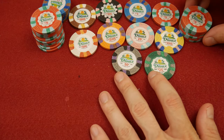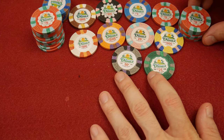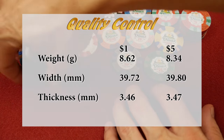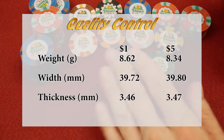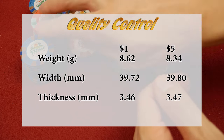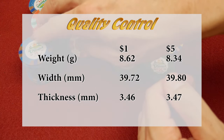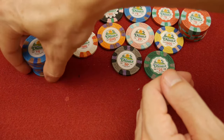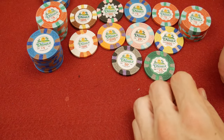Other things we look for in quality control are weight, width, and thickness. I'll throw all that information up between these two stacks — the ones and the fives — because those are the ones I have stacks of. What we're looking for is egregious mistakes in thickness, and I didn't find any of that.